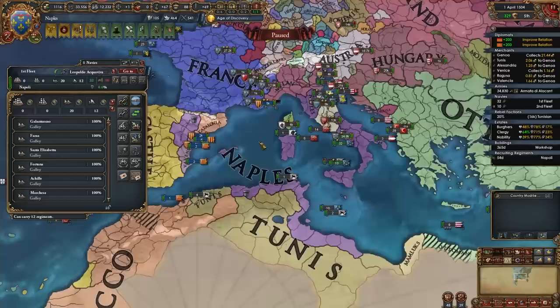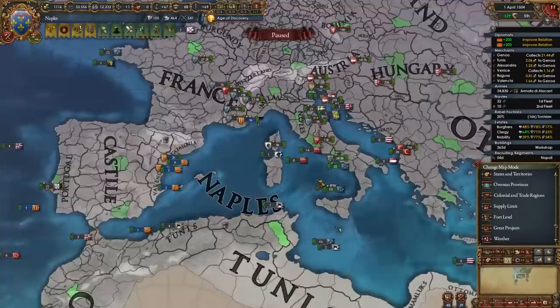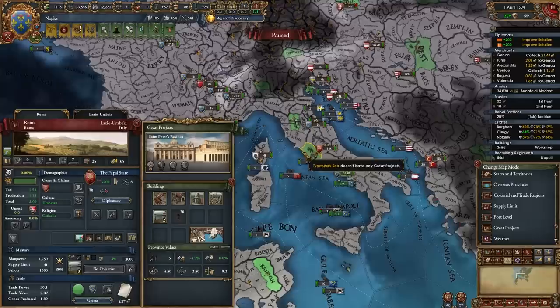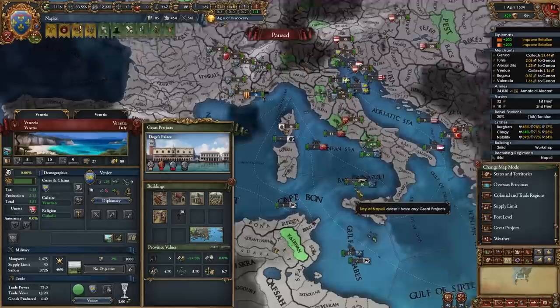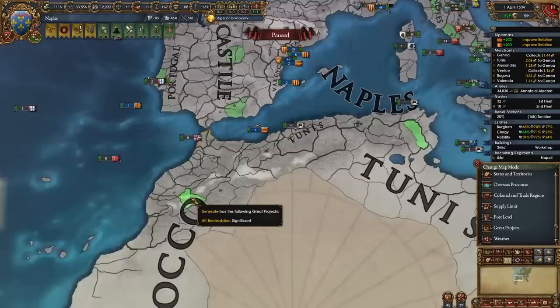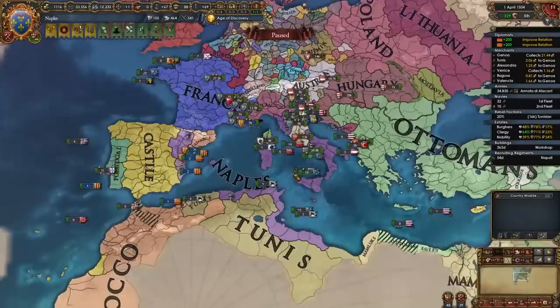My army is at 24/47, in line with my combat width. My main fleet has 20 galleys and 12 transports to help move around and beat up guys in the Mediterranean. As Naples, we will also have control of a lot of great projects — such as the one in our capital which at tier 3 gives prestige, reform progress growth, and govcap. Later you will be taking St. Peter's Basilica from the Pope when you form Italy. Santa Maria del Fiore is really good for playing tall, and you'll also upgrade the Duomo di Milano and the one you take from Venice — they're all pretty nice.